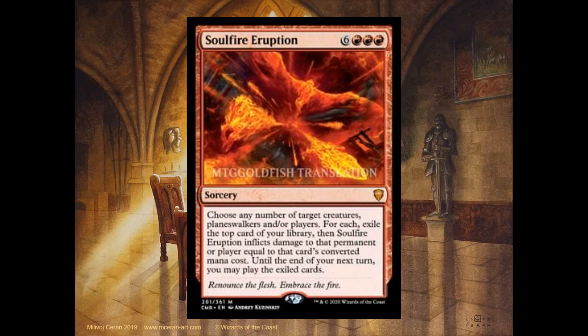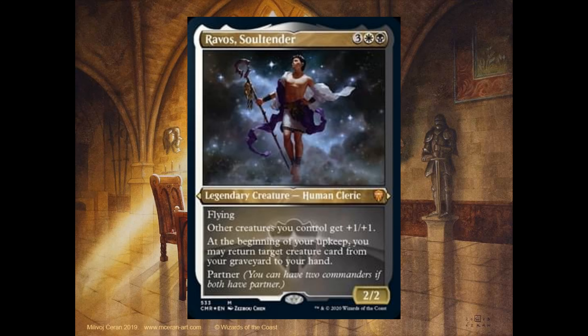Soul Fire Eruption, the first meta card. 6 and 3 red, it's a sorcery. Choose any number of target creatures, planeswalkers, and/or players. For each, exile the top card of your library, then Soul Fire Eruption deals damage to that permanent or player equal to that card's converted mana cost. Until end of turn, you may play the exiled cards. Ravos Soul Tender, 3 mana — 1 white and 1 black — it's a 2-2. Flying. Other creatures you control get +1/+1. At the beginning of your upkeep, you may return target creature card from your graveyard to your hand. It also has partner.